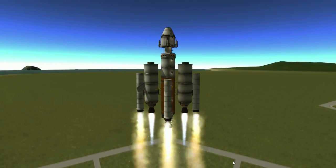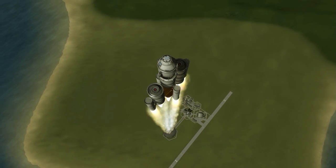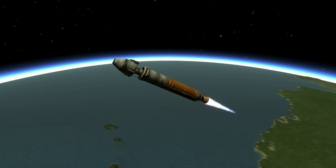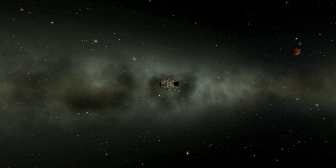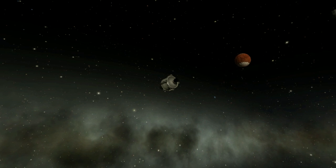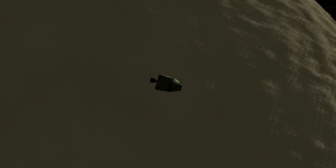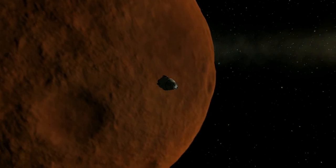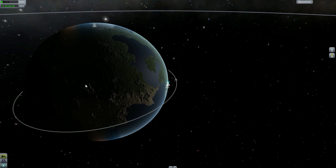Nice cinematic — I changed the contrast a little bit and it looks pretty good. It does reach Duna — it's quite a simple design. Once I cut all these cinematics out of the episodes I'll have peaceful music and won't be talking over it, but I'm just talking for now so you guys can get a feel for what we're trying to do. There's a bit of a lag spike from all that terrain generation.